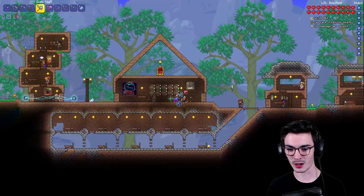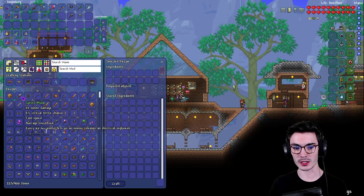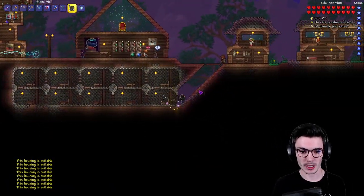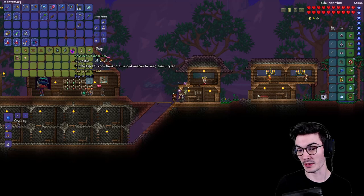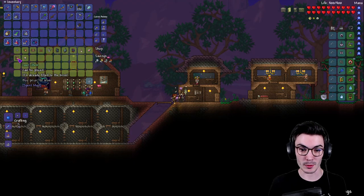I'm going to go ahead and make our housing, then we'll keep going with the Blood Moon hopefully. Our housing is completed for now — that's pretty sweet. I'm going to talk to the new NPCs because I don't actually know what they sell. I'm hoping maybe we can get some better accessories, or maybe a Blood Moon spawner.